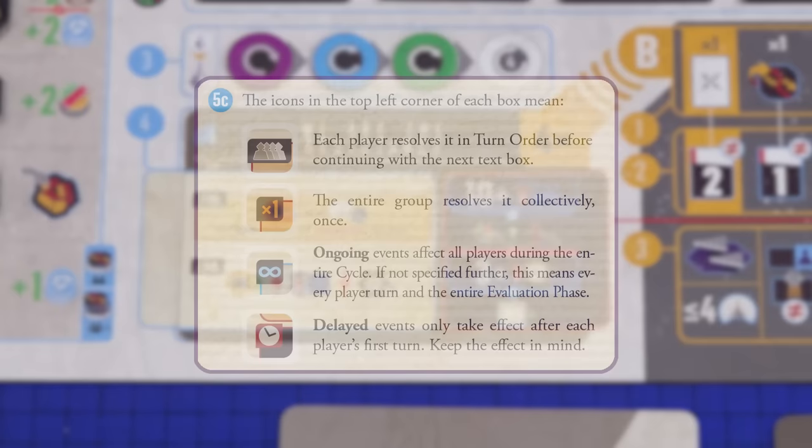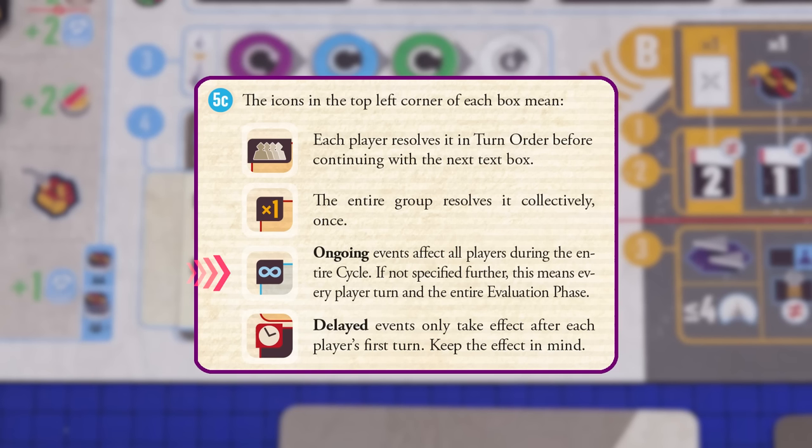The two effects we've just seen affect all players, but that isn't always the case. The icon in the top left of the box tells you whether each player resolves it individually, or it's resolved once as a group, or it's an ongoing effect for the rest of the cycle, or it is a delayed effect that only takes effect after each player's first turn during phase B.